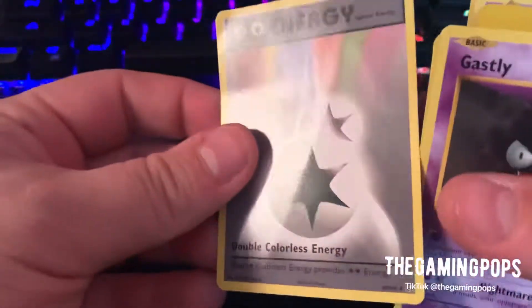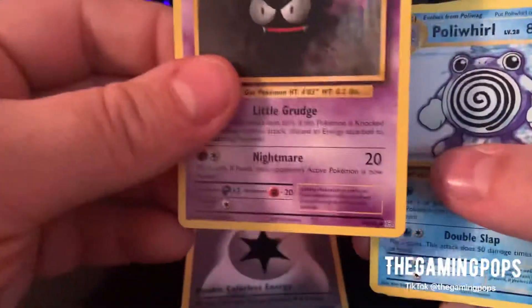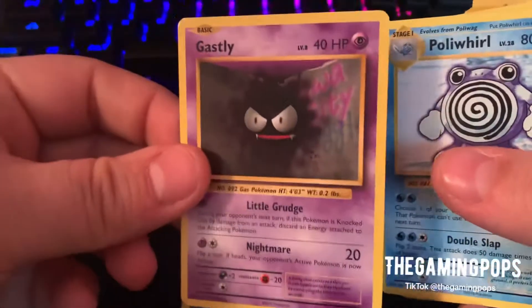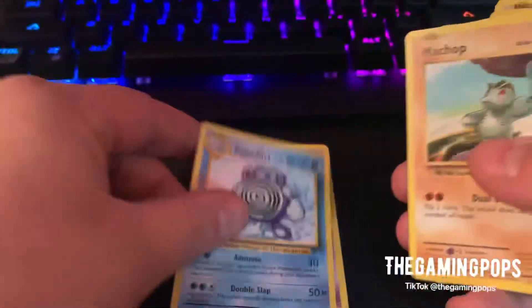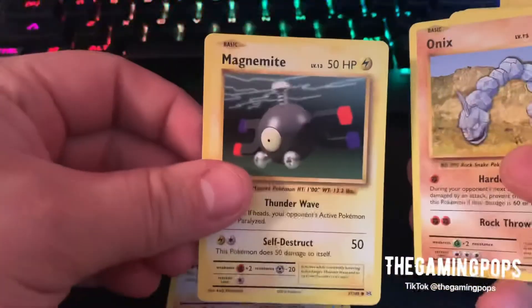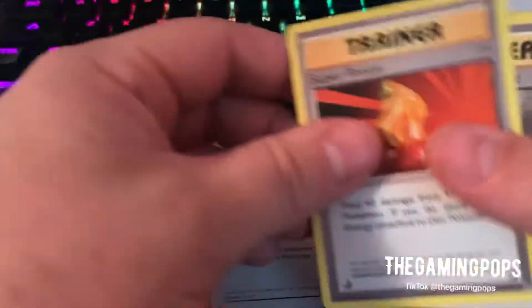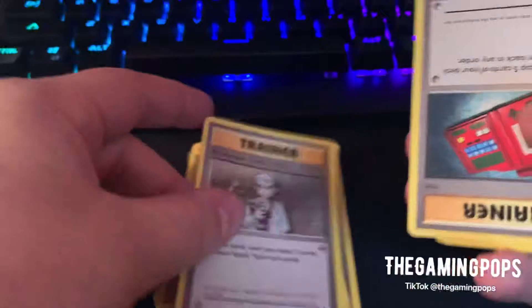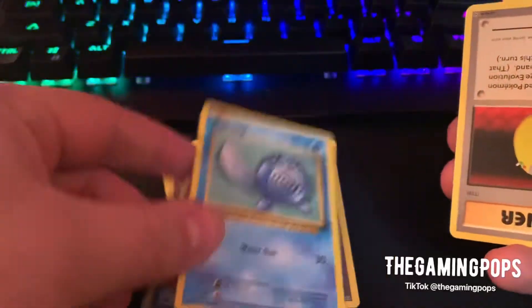Alright, let's start with the first things here. Double Colorless Energy from XY Evolutions. I'm pretty sure that's an XY Evolutions marker. Is that a reprint of Ghastly? Polywhirl, Machamp, Magnemite, Onix, Switch, Potion, Professor Oak's Hint — that one's upside down. Pokedex. Polywhirl. The Evolution Spray.